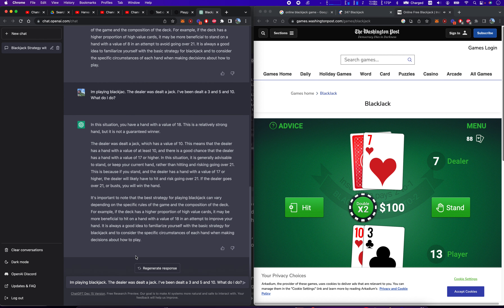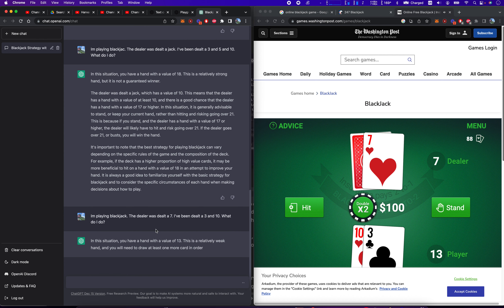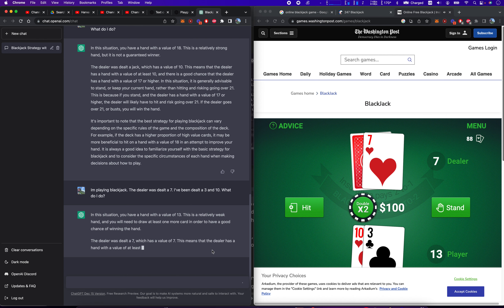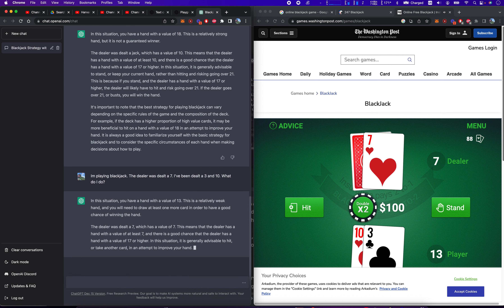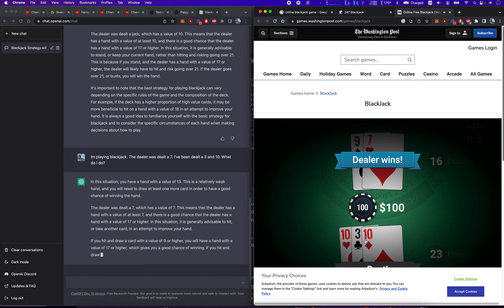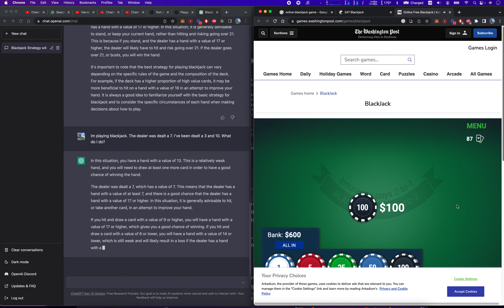I'm playing blackjack. The dealer was dealt a 7, and I've been dealt a 3 and 10. What do I do? In this situation, you have a hand with a value of 13. This is a weak hand, and you'll need to draw at least one more card. The dealer was dealt a 7, so there's a good chance the dealer has a hand with a value of 17 or higher. It's generally advisable to hit. So I'm going to hit. Bust. Dealer wins. 0 for 3.